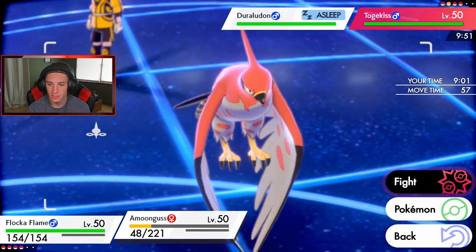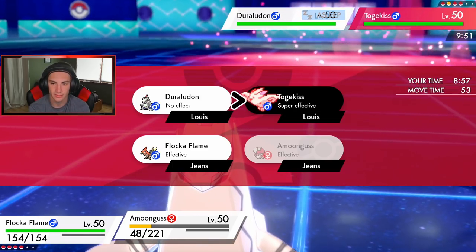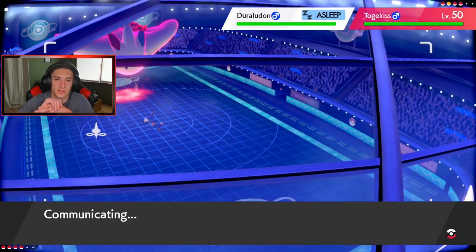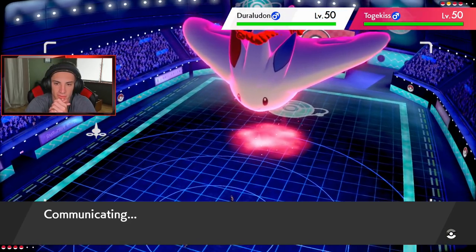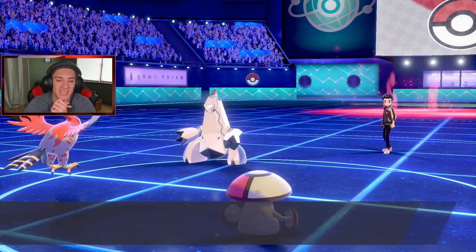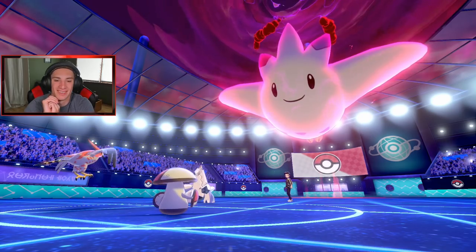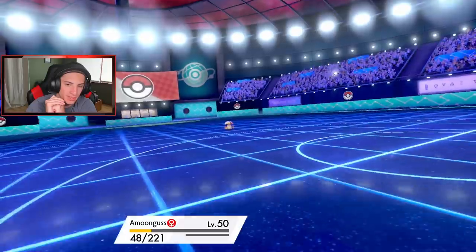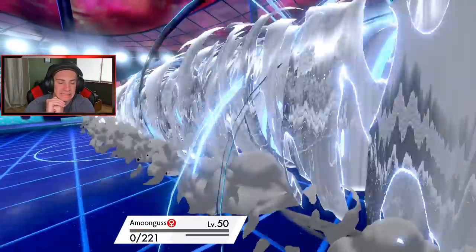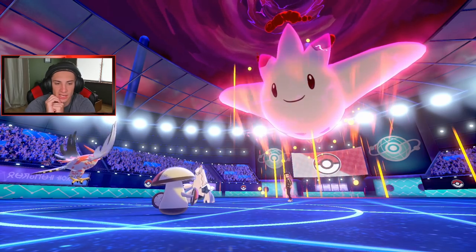Let's go Tailwind — do I Spore or Clear Smog? I'm going to Clear Smog because if I can hit it off I can lower those stats back down. Tailwind pops off — come on Amoongus, get that Clear Smog out. It still outspeeds and goes for Airstream — Talonflame is fine but Amoongus goes down. Speed advantage is getting away from us.